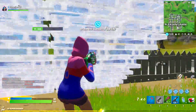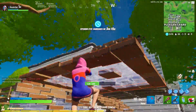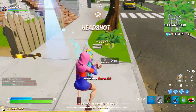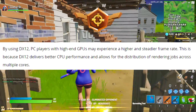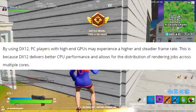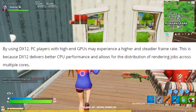If you're wondering what DX12 is and what it actually does, it's basically a Microsoft API that helps developers make their games look better and run smoother. According to Epic Games themselves, it delivers better CPU performance and allows for the distribution of rendering jobs across multiple cores. This results in players with higher-end GPUs getting a higher and steadier framerate.